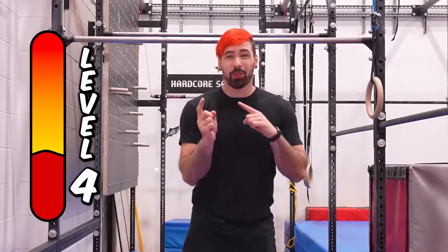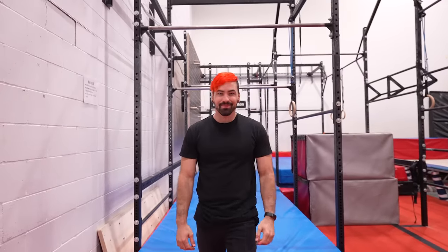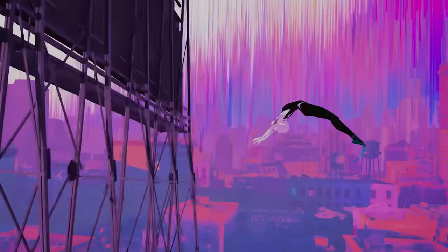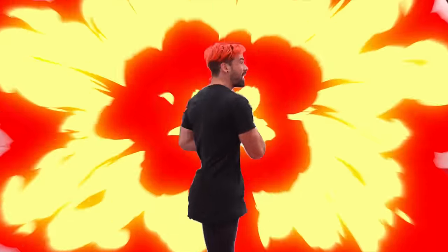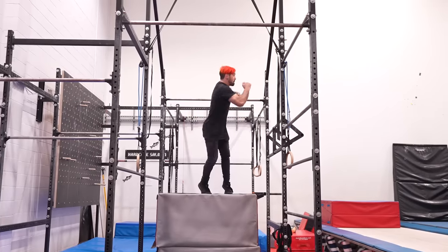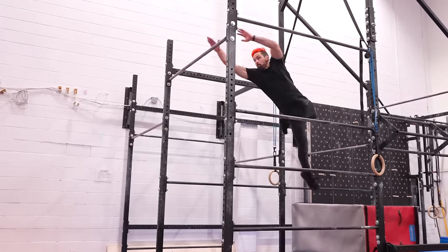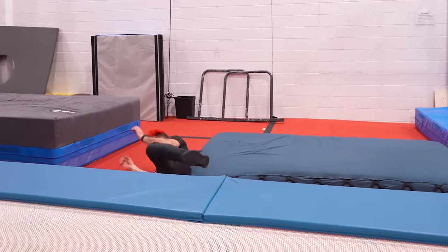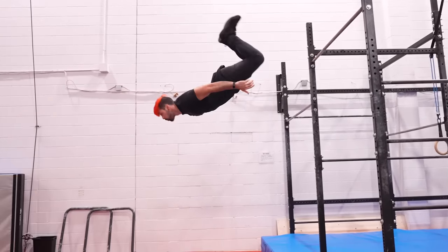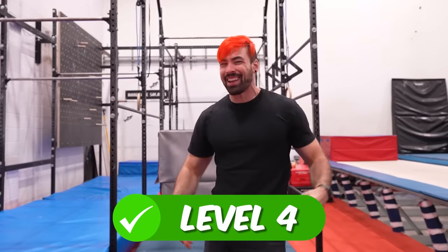For level 4, we've got Gwen doing a 360 twist into a flyaway. Instead of doing the 360 on the ground, I'm gonna do the twist on top of these blocks to get more height, just like her. Not even close... Yes! We got it! Just like her!